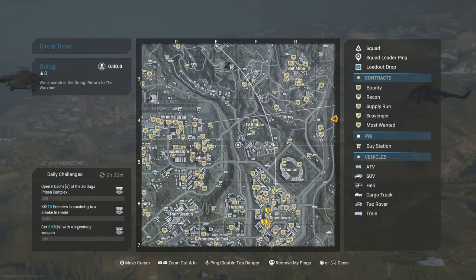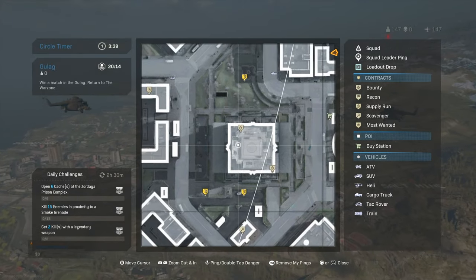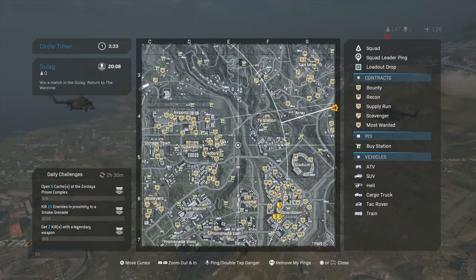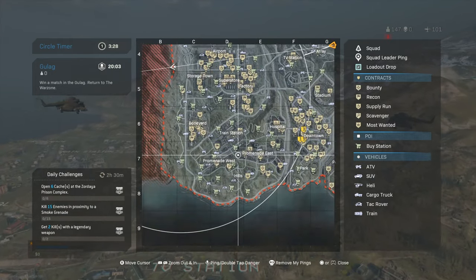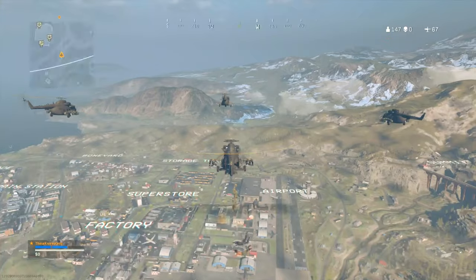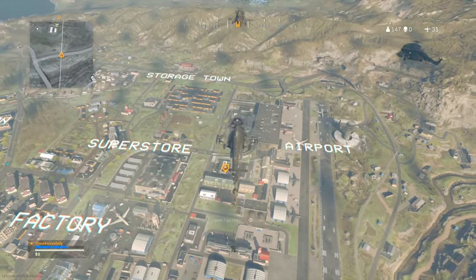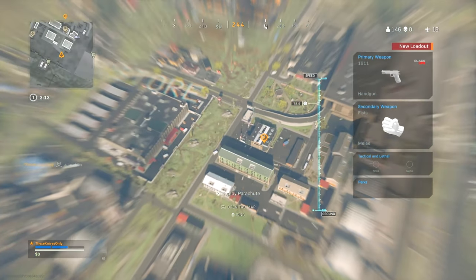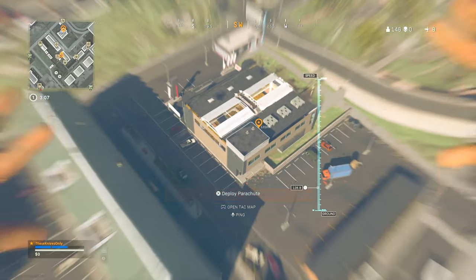I don't know where I want to land today because Downtown is kind of a mess — that's a new POI and there's going to be a lot of people landing there. I just want to get my loadout as quickly as possible and move on. Maybe we land Promenade West, but that's gonna be super dead. Maybe Dealer — let's just see how Dealer goes. It's a little bit of a hot drop being outside Superstore, but there's not too many people left in the helicopter, so let's just see how it goes.